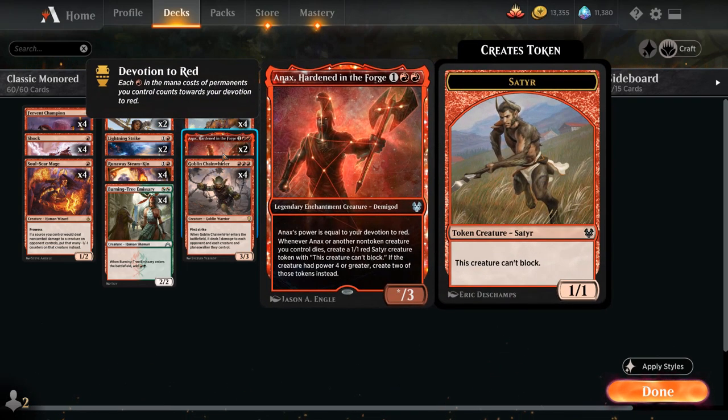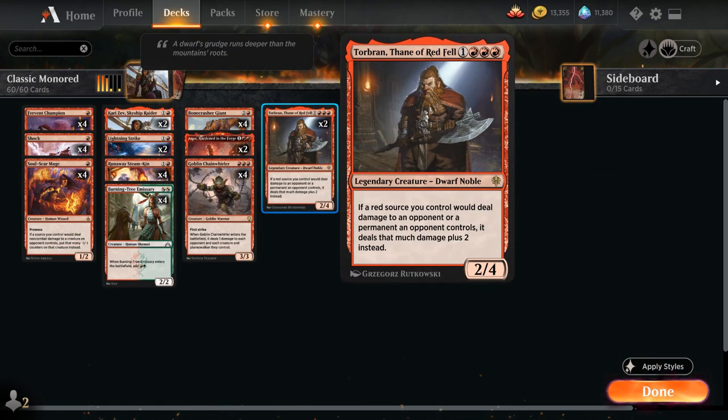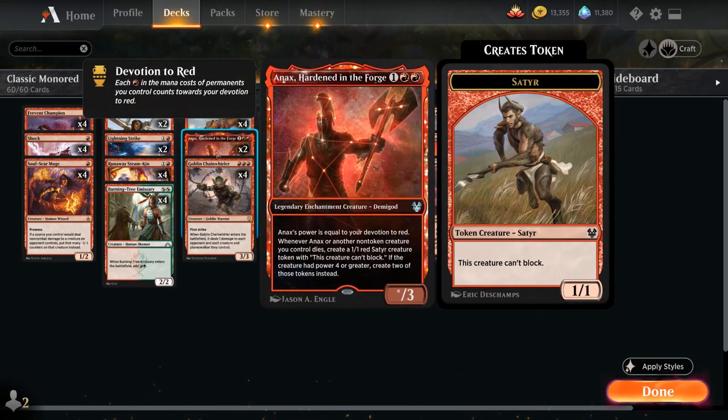We've got two copies of Anax, Hardened in the Forge, who has power equal to her devotion to red, and there's no shortage of devotion here between cards like Goblin Chainwhirler, Torbran, and Embercleave — a great combo with Anax as well. This also means that if our creatures die, they get replaced by Satyr tokens, so it can help us against sweeper effects.